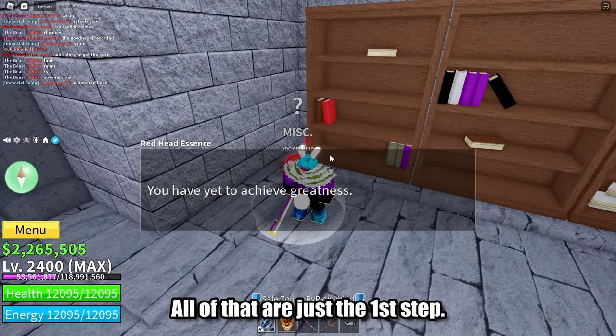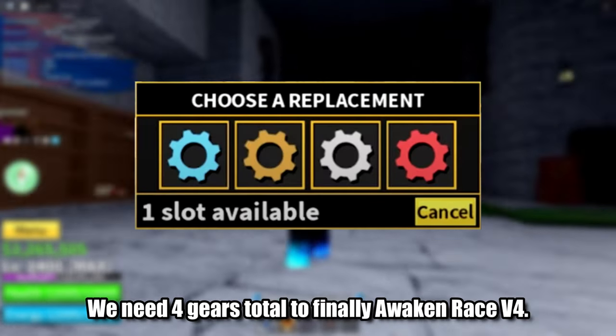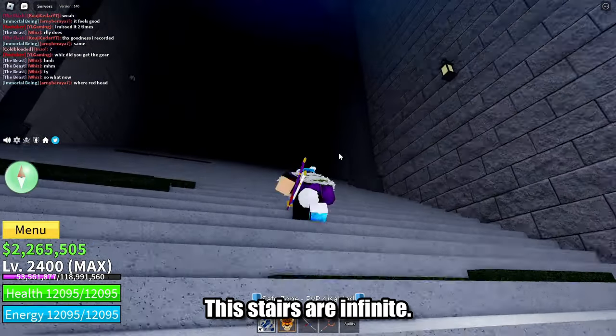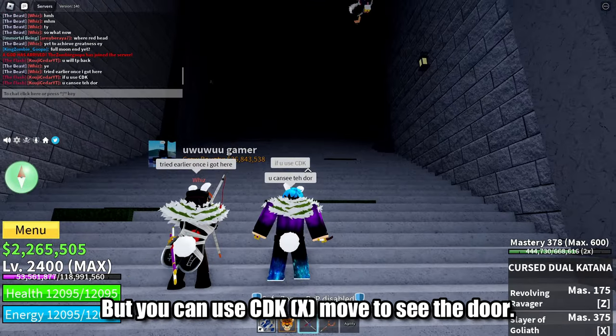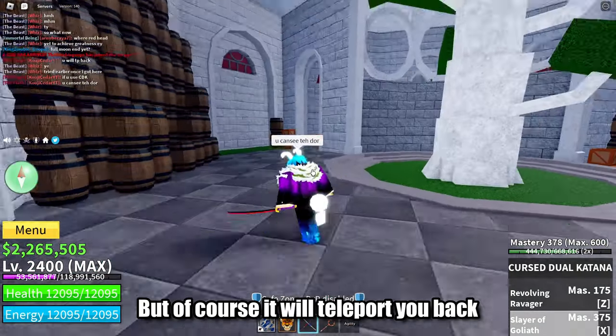All of that is just the first step. We need 4 gears total to finally awaken race v4. This is all we managed to find. These stairs are infinite, but you can use the CDKx move to see the door — though of course it will teleport you back.